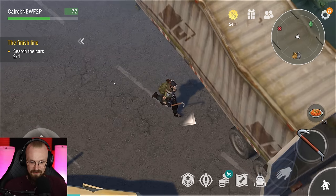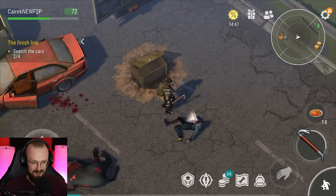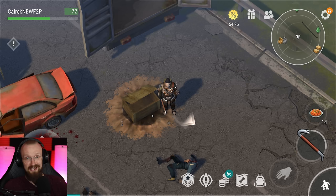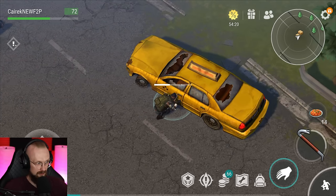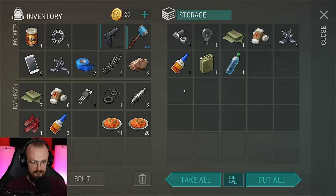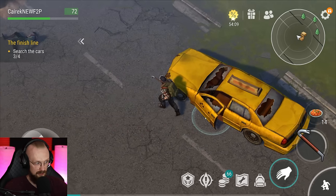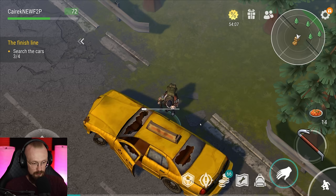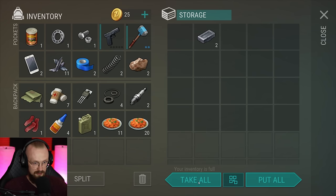It's interesting because this event now is different — before, we had to save some sort of survivors. Wait, there's a crate here for no reason? We're going to leave it behind. It looks like I've set off another alarm. I've looted this vehicle. What if I loot another door — will it count as another car? Because I've looted three out of four cars. Yes, it did count as the car.